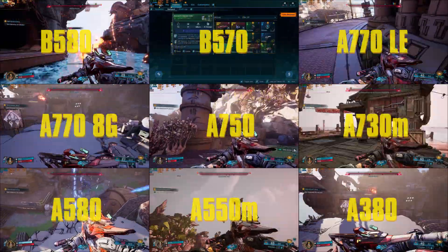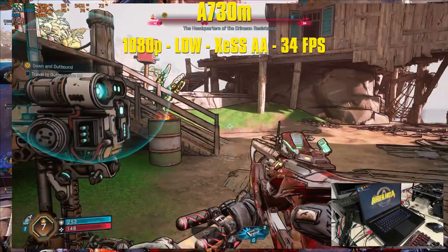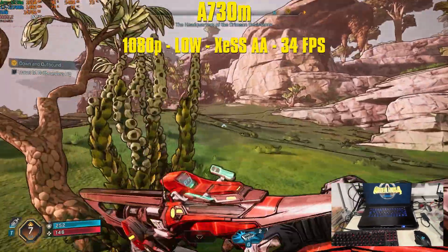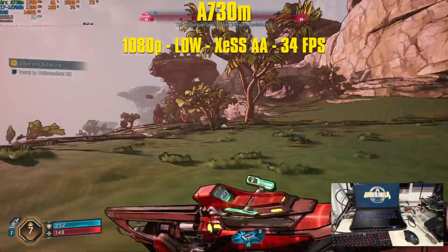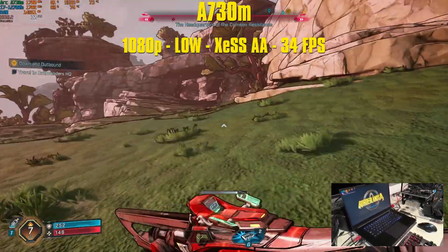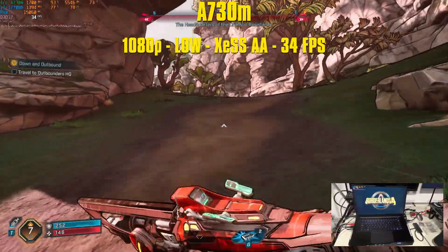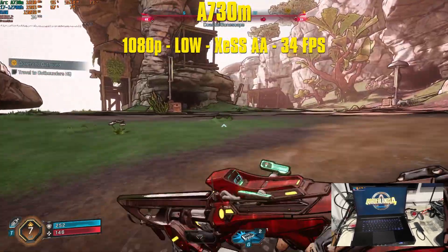Back to the mobile variant: the A730M, a 12GB VRAM card paired with the same CPU and same RAM. I get almost the same performance — an average of 34fps at XCSS AA, 1080p lowest settings. Not much to say; I actually got slightly less than the A580. In a game that required more than 8GB of VRAM it might have made a difference, but here it doesn't. GPU, CPU, and RAM utilization stayed the same, and stuttering was the same as all other cards.